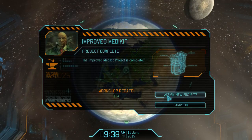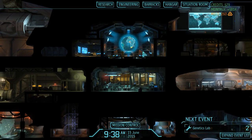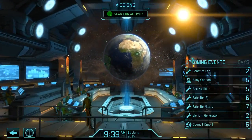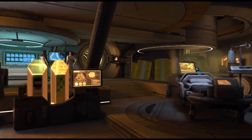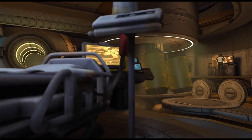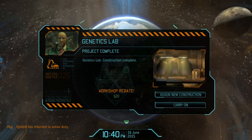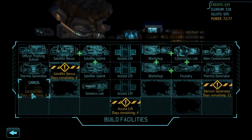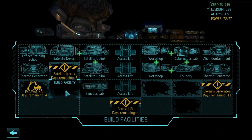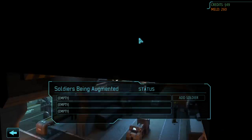Mission control — improved medkit, nice. Gave us some money back. Scan for more activity — excellent. So we have the genetics lab and that means we can go and augment our soldiers.